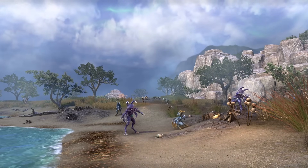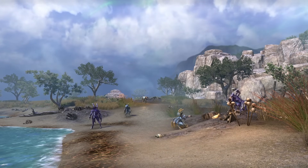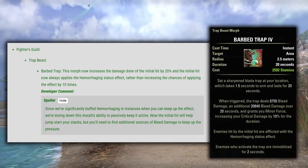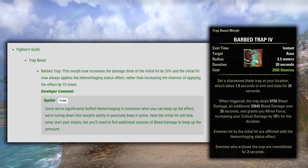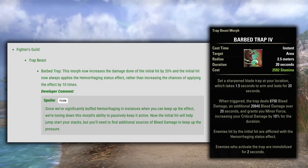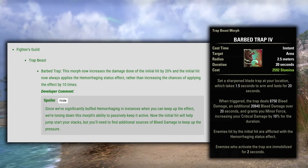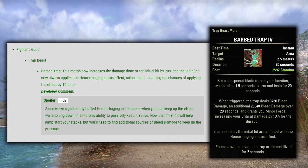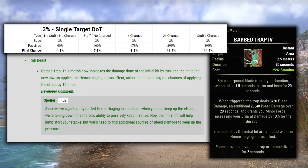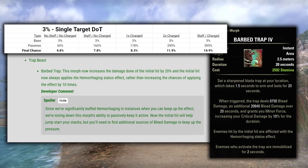Moving on to non-class abilities, they changed up a bunch of skills to either have guaranteed status effect procs, or changed the ability type to bleed damage so we have a few more there to proc the Hemorrhaging status effect. First up with Farbed Trap, this morph now increases the damage done on the initial hit by 20% and the initial hit always applies the Hemorrhaging status effect, rather than increasing the chances of applying the effect by 10 times for both the upfront hit and the bleed afterwards. This is actually a fairly decent sized nerf for this ability — the dot had an insanely high chance to trigger Hemorrhaging before, and now it's back down to the 3% that most single target dots get. The upfront hit having the guaranteed Hemorrhaging is nice, and overall the ability is still really good to use, just not as broken strong as it was previously.